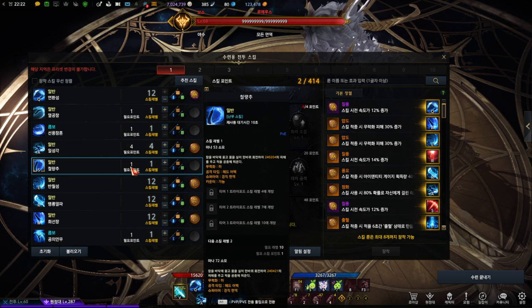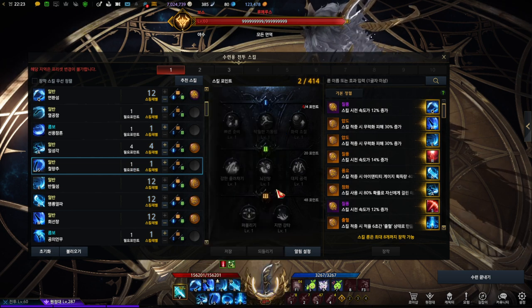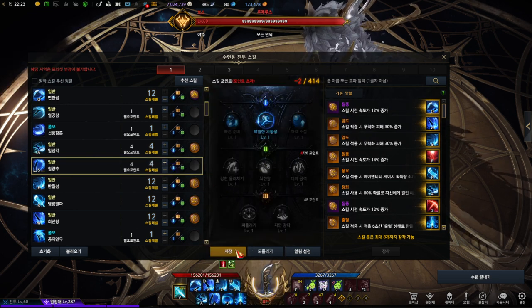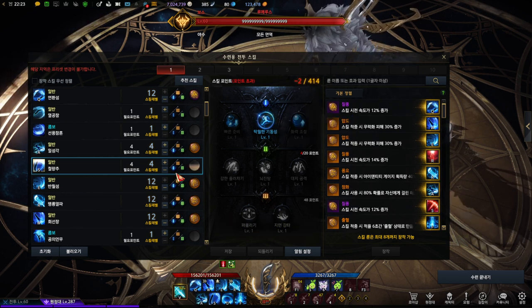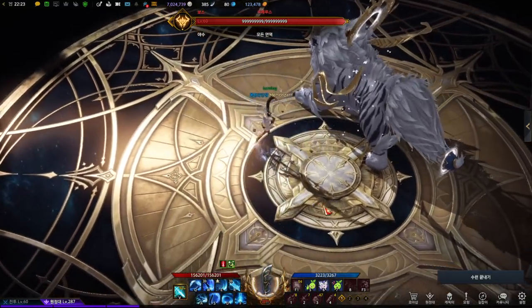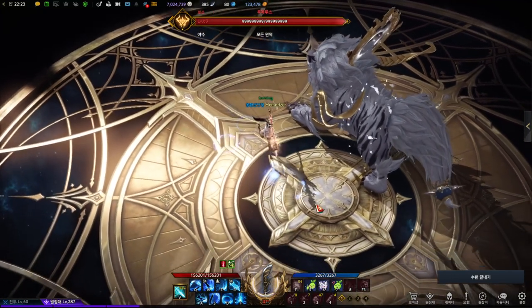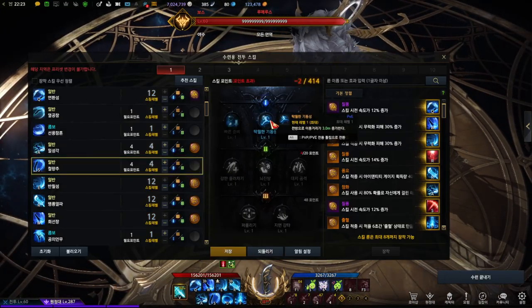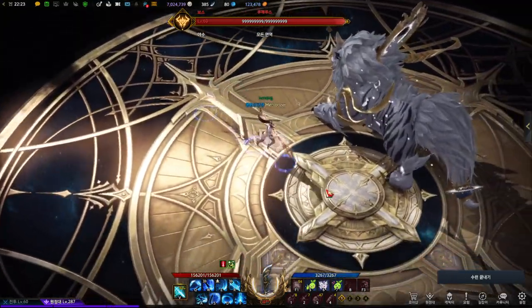The next skill is the Counter skill for Lance Master. I've invested 0 points since this skill is purely for countering. But some people invest 4 points to get the first tripod, which increases the forward movement distance for Lance Master. Let me show you without the tripod first — it uppercuts with its feet, like this. And if you apply the movement tripod, it moves much more. See the difference? It's phenomenal.